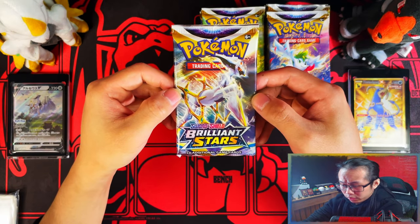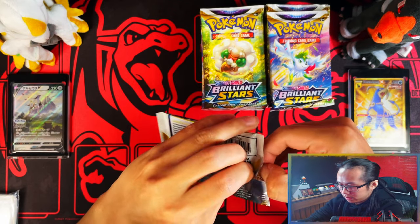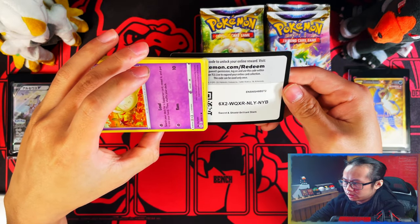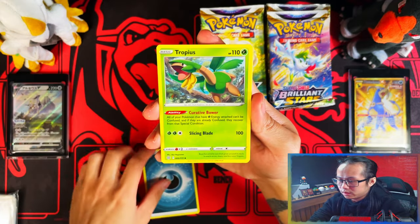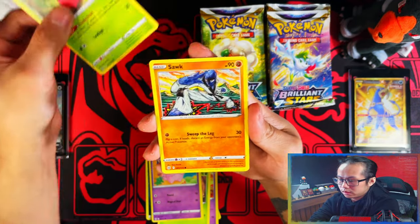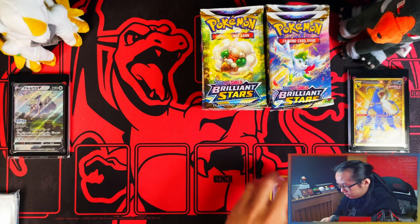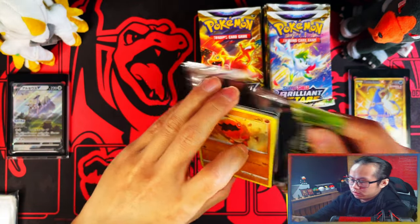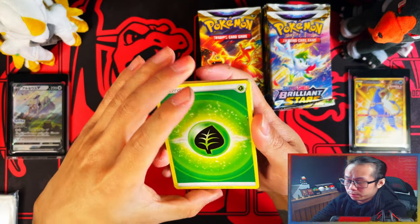Let me clean my hands first, then with the shrink wrap off, let's continue. Arceus first pack magic - so my first two boxes were stacked. Will this one also be stacked? I should also say, for booster box openings - because these are generally longer videos - I won't be doing call-out cards; those are saved for the shorter openings. Brilliant Stars - this set is just absolutely amazing.